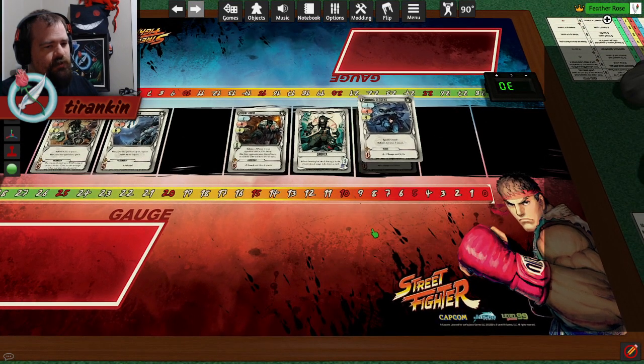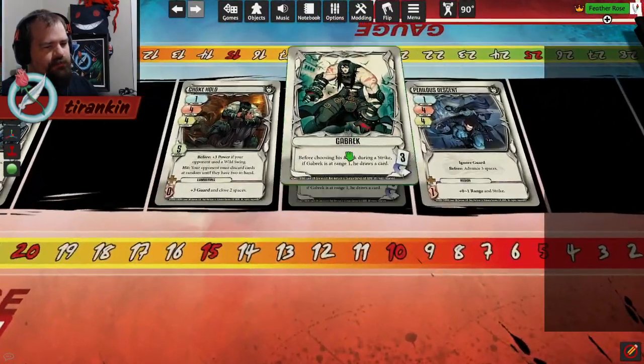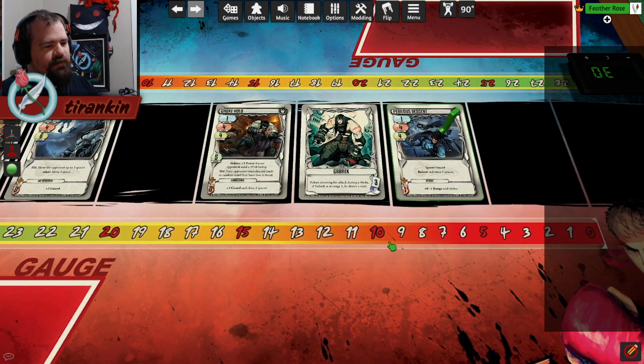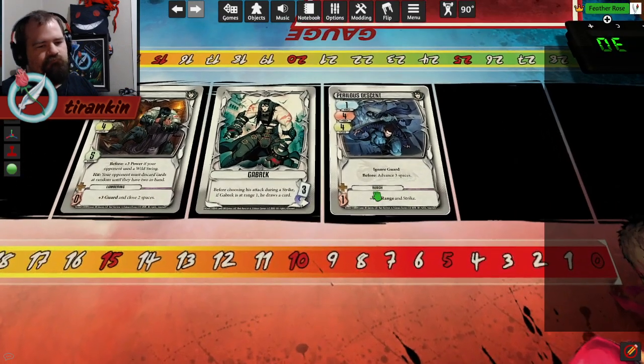That feels super strong because normally what a Grappler wants to do at Range 3 is throw Assault. He's got this thing, so he has an extra copy of Dive. That means you can play Dive twice and play Assault and Spike the other times - that's non-trivial.